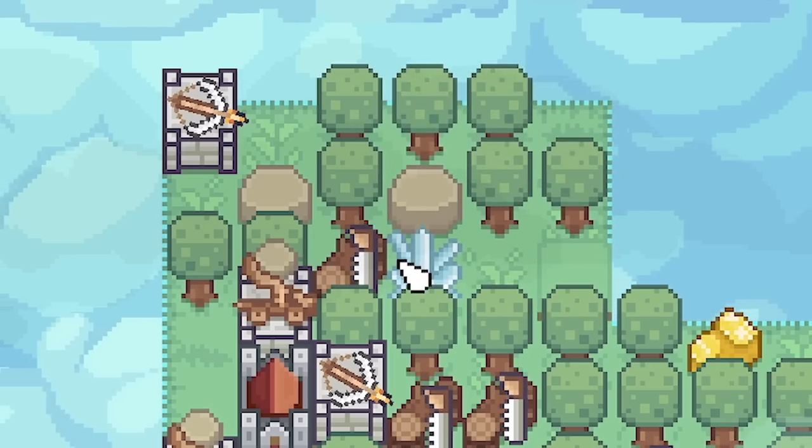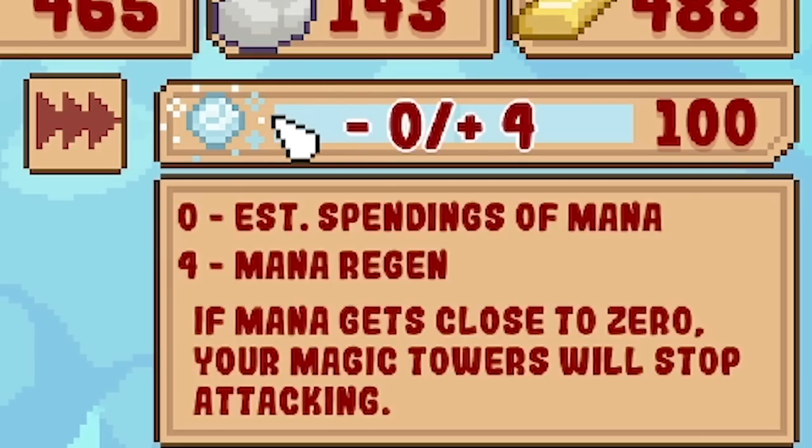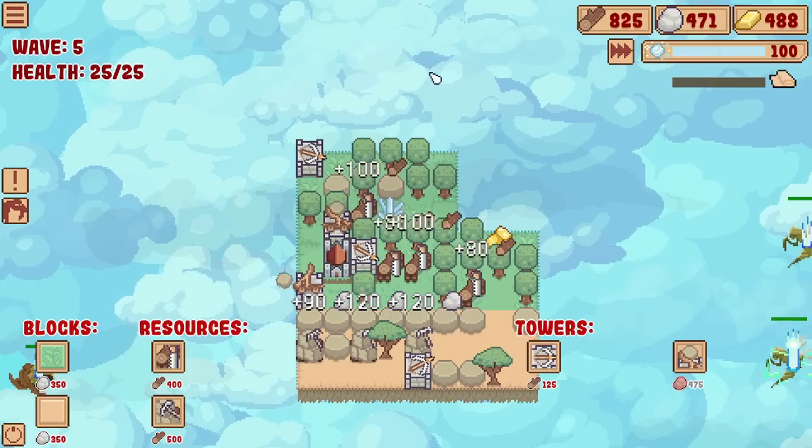Let's shove another one there. Oh look, can you see that crystal? This crystal basically gives us mana - and mana is this up here. You can see we are regenerating four mana all the time and we're not spending any, because I haven't got any mana towers yet. But of course, there will be some.